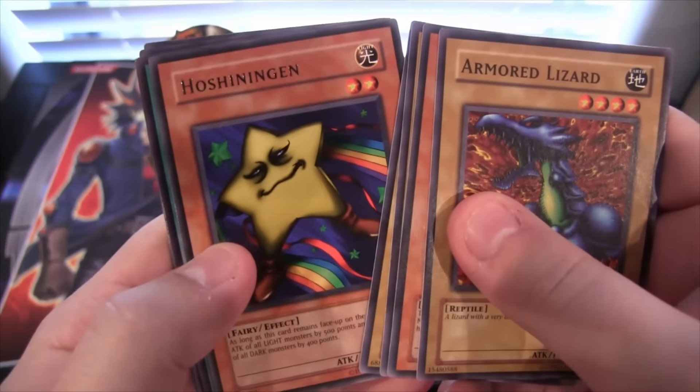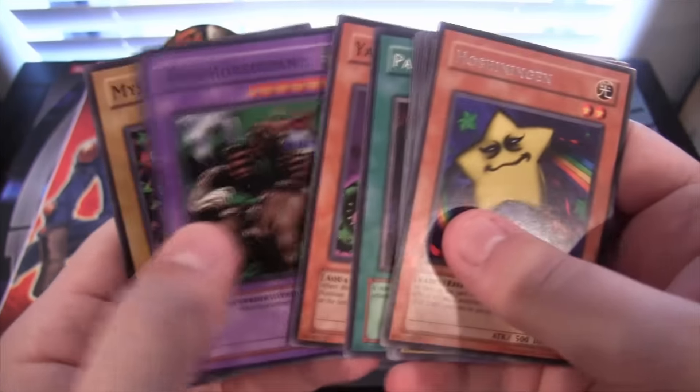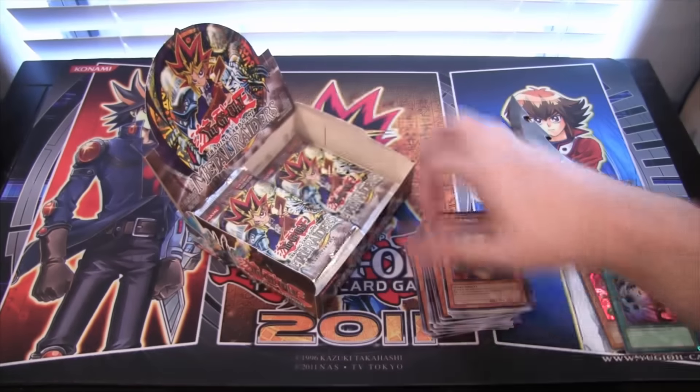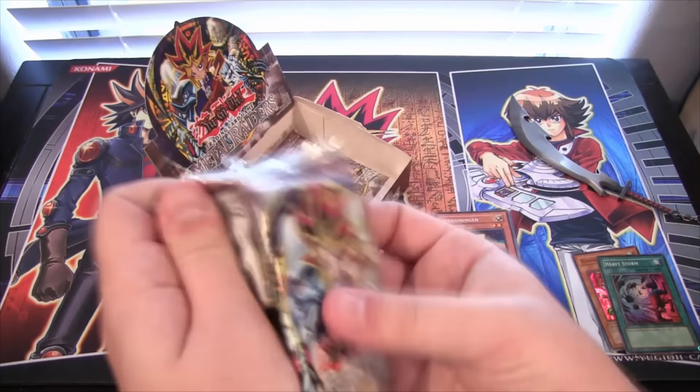Feral Imp on that. Then we have Hoshingen — it's like Starboy. They both look like Rabbit Horseman and Mystic Horseman. That's cool. I'm going to let this be a little bit longer video because I'm kind of enjoying the nostalgia of seeing the older cards, so we're not going to go too quick.